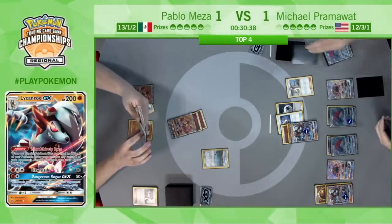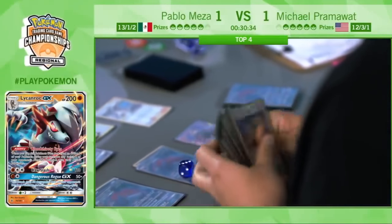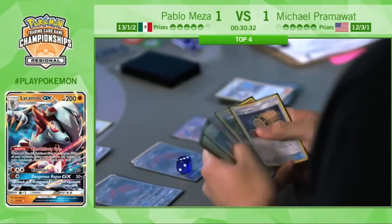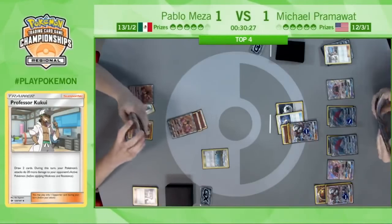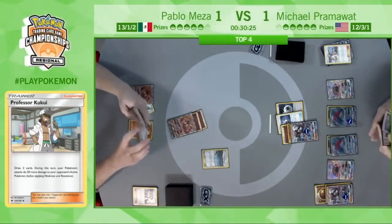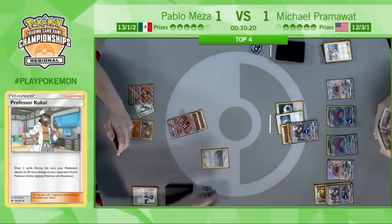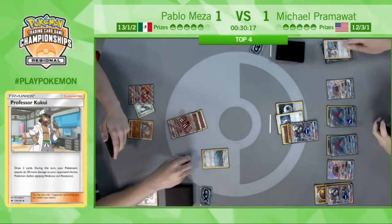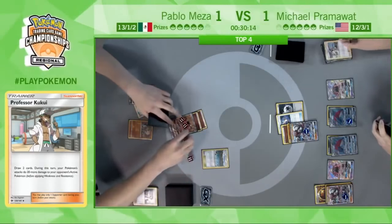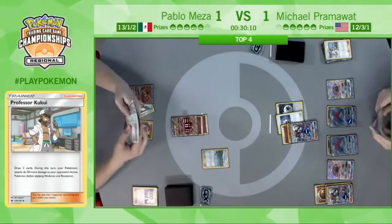Hits the Buzzwole. There's a Professor Kukui — so many options in Pramawatt's hand. He basically has everything right now. He's going to go ahead and hit for 160: the Band and the Professor Kukui. Action is on Pablo now — what can he put together? He does have a couple of supporters in hand, but it's really on the back foot. Even though it's tied one to one prizes, looking at Pramawatt's side of the field, it's really intimidating.